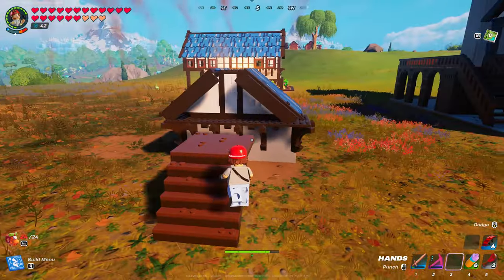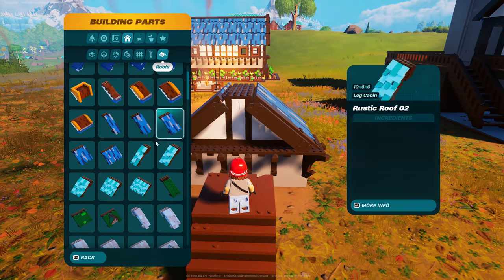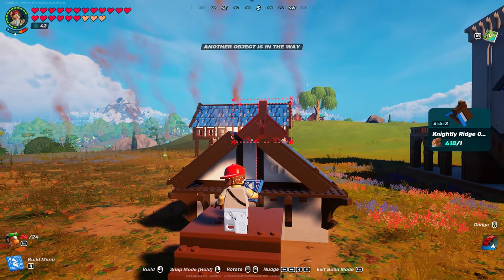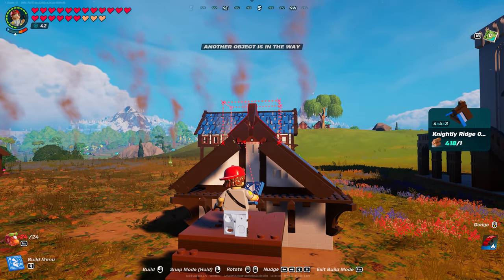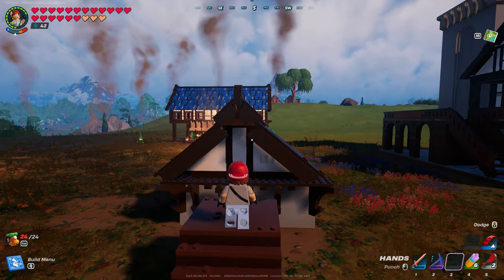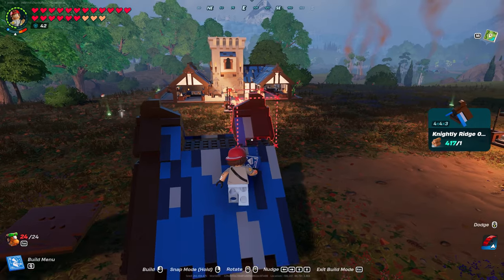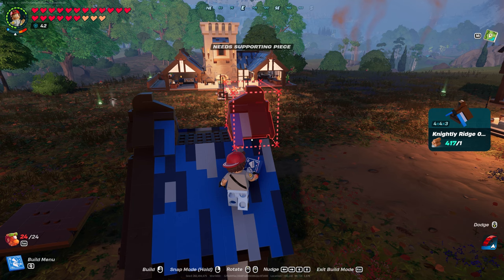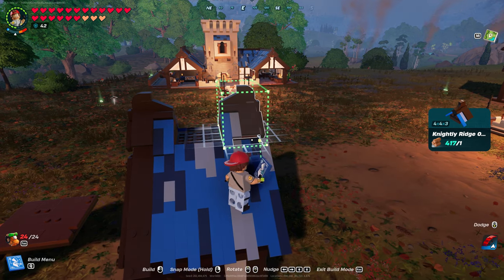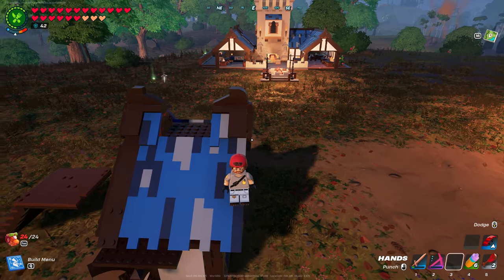Let's finish off with our ridge. So you're going to go grab your knightly ridge. Put one of those on each side. You want it so this piece hangs just over the edge.